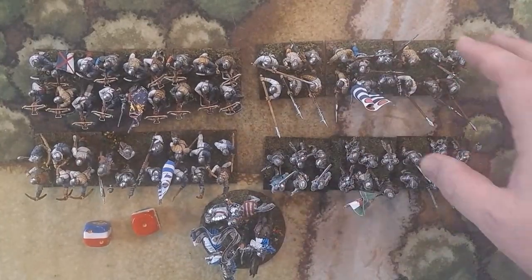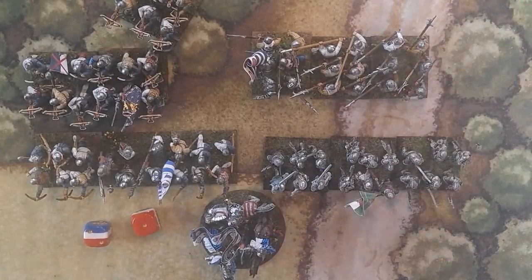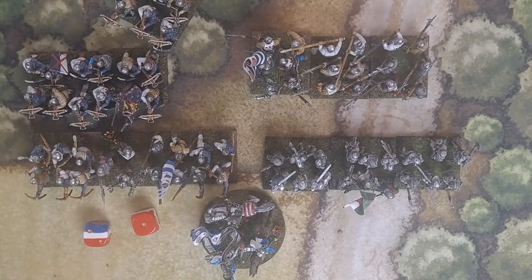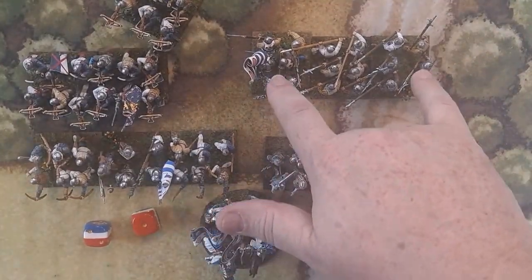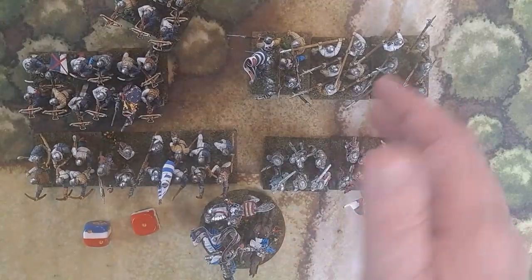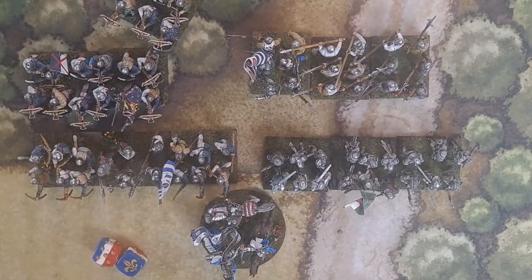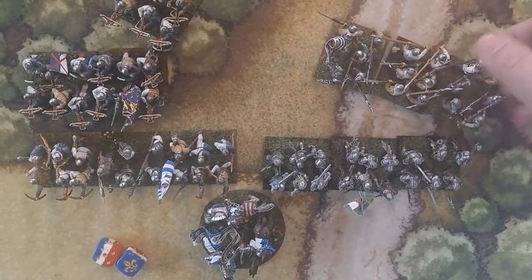There's another order called initiative orders we'll get to later. For formations, the majority will be line or column. Column is basically marching down the road. You get bonuses on your command roll when in column because the guys are marching. If you're on roads you get bonuses for movement too. If you're in column and you fail your command roll, they still get a move — they just keep marching.